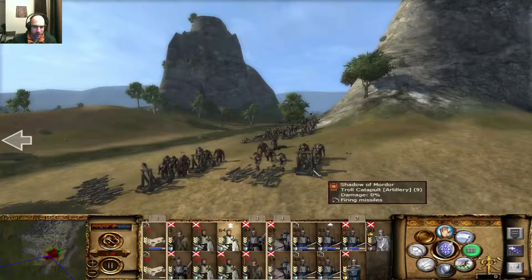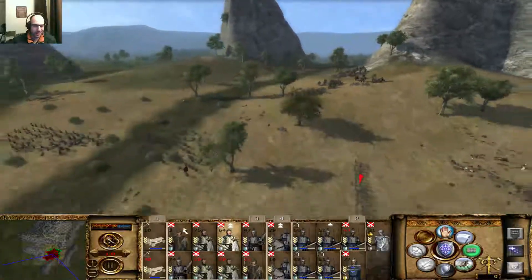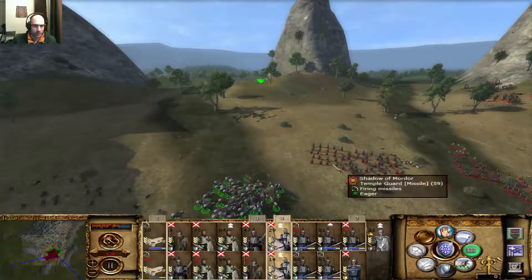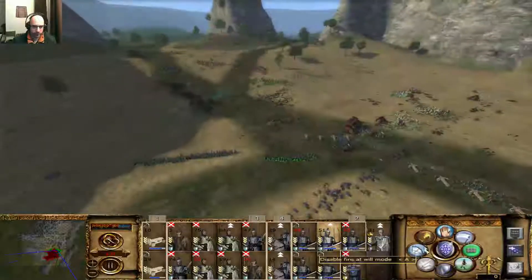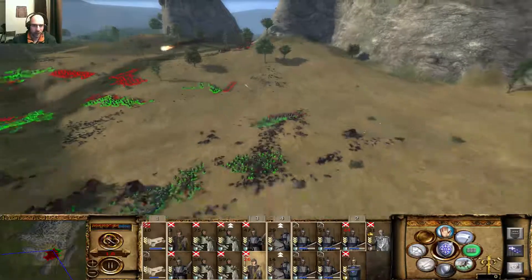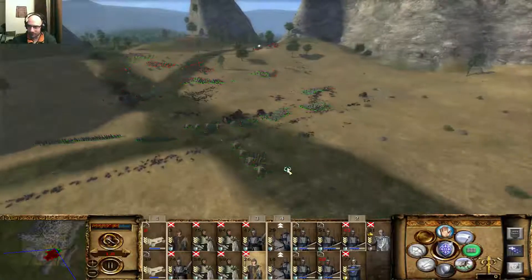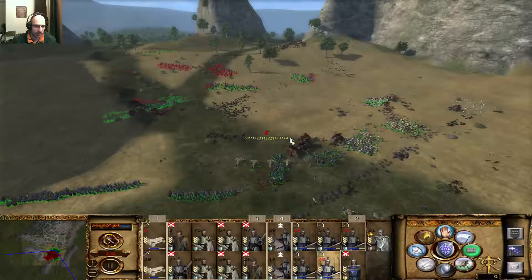By the way, ballistas against these guys - you see what they're doing? They don't miss. They're really cool. I've used them quite effectively in the past. So I'm gonna hit these Temple Guards now. Just an interesting versus AI battle. Ballistas are OP, man - they're still the best unit in the game, trust me.